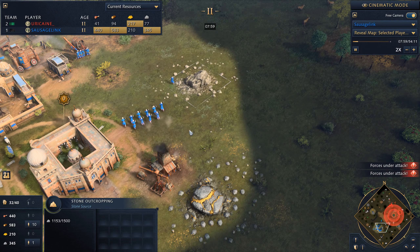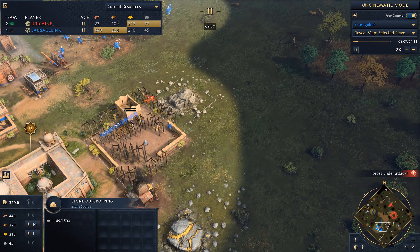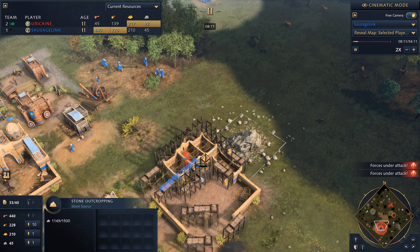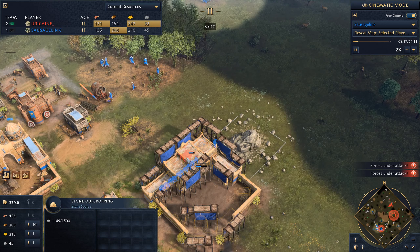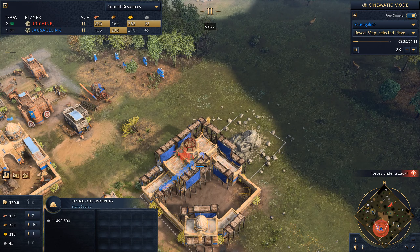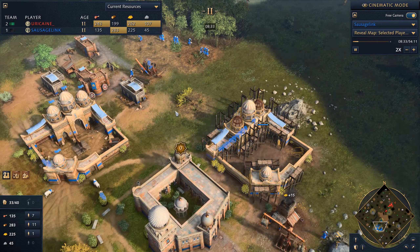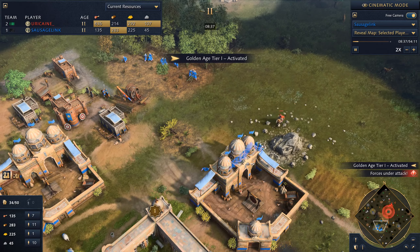I'm trying to decide where to put my second town center. I could put it on these deer, but instead I decide to put it nice and safe near my other town center — which ended up being a good idea, since he has a horseman come out and start attacking my villagers. Looks like he already got one of them. So we've each lost a villager, and now we're both up to two town centers.